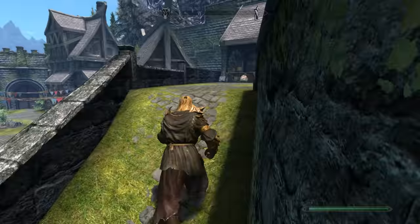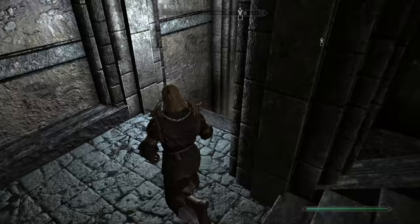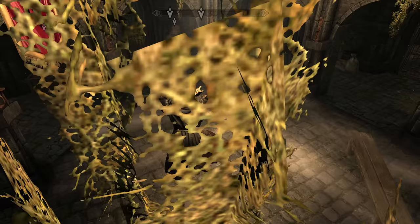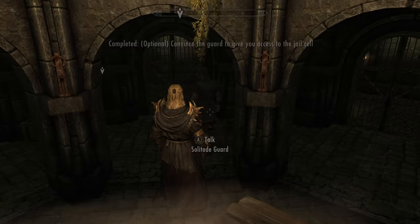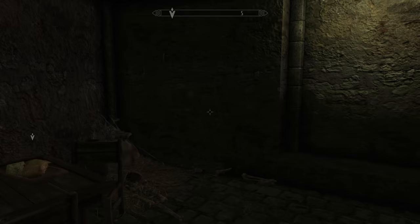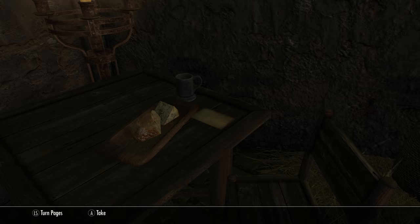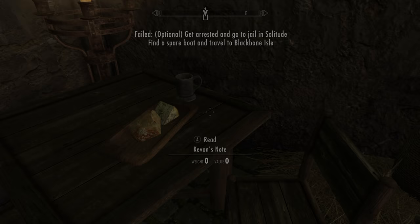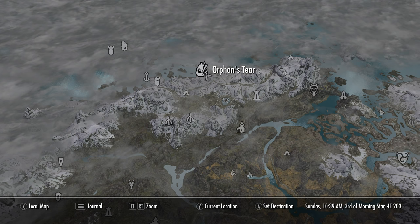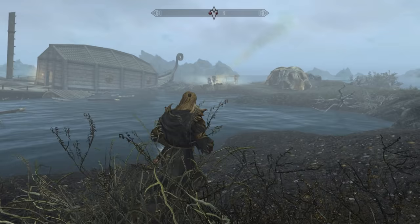Head right into the bar — the Winking Skeever — and just on this table here there is a book to read called The Restless that will start the quest. After that, you have to head over into the castle, come down to the dungeon, talk to a guy and bribe or intimidate them. Then you just have to get into a cell. There's a little hidden rock to press on right there. Don't forget to read the note. Then head to the location Orphan's Tear — there's a little boat to take, just a crashed ship.